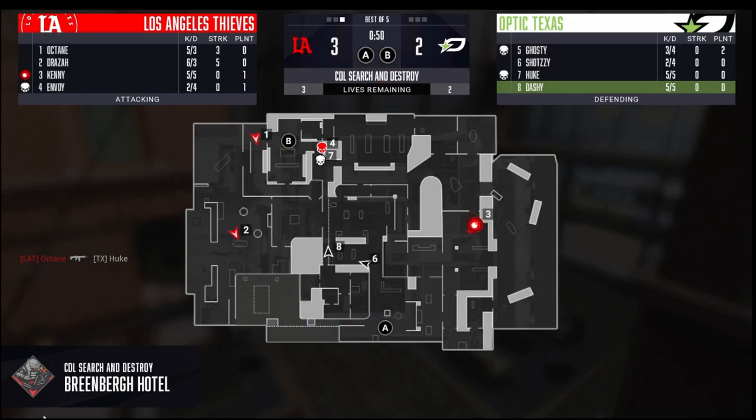This causes both our players to rotate towards mid because they know B site is completely free — it's probably a free plant for them. But we actually get hit with the double reverse where Kenny brings the bomb back towards A, knowing we're probably rotating towards B. Draza has the cutoff for mid, sees these guys mid, and Octane wraps towards Draza to help. They sneak their way through to A and we have no idea — there's absolutely no way for us to know they're not going B until the bomb is planted. It's a really good play by LAT to expose the gap.